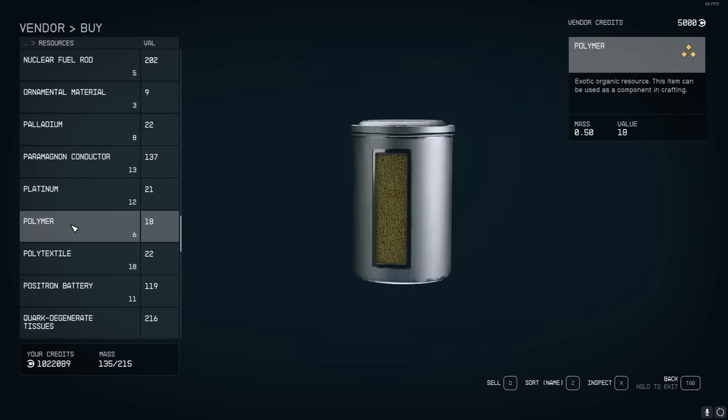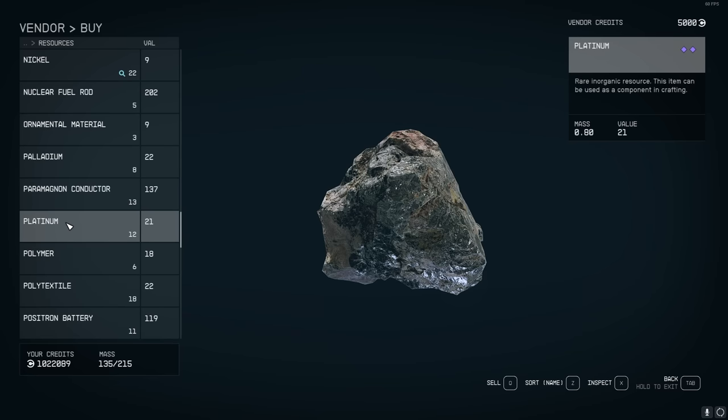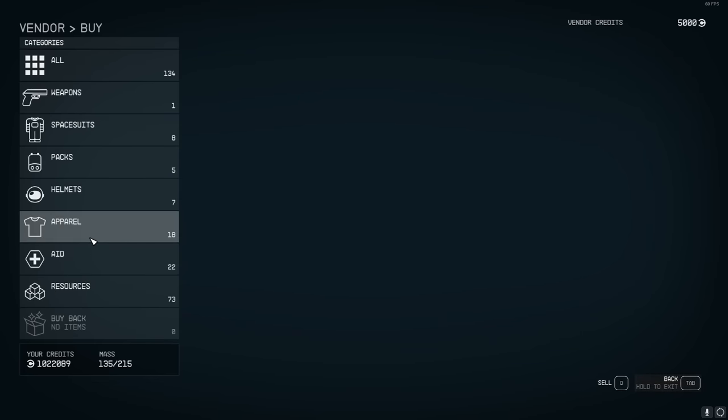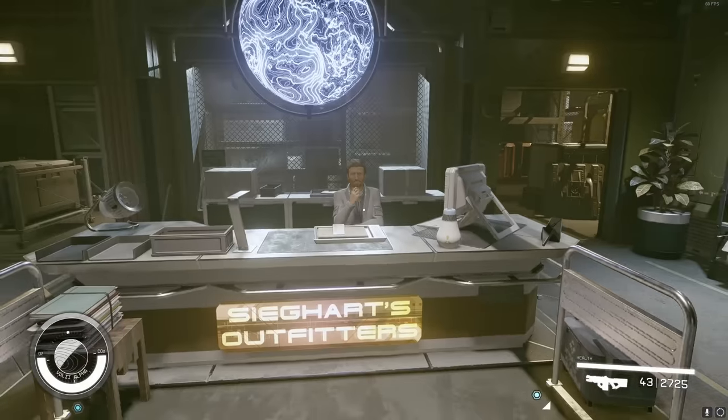If he doesn't have what you need — like a Positron Battery or Power Circuit — just wait 48 universal hours and reset him until he has anything you need for the research.